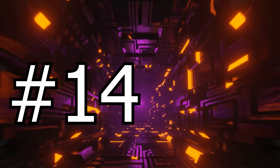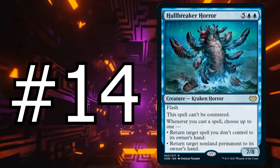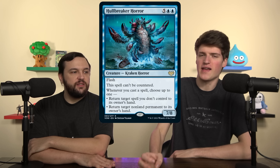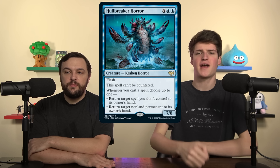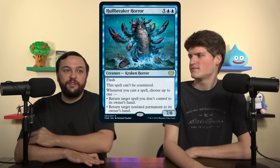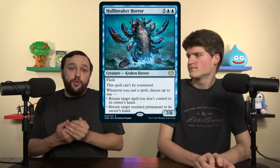Number 14 — I think we sold this one a little short in the set review, so we're going to clear that up right now. It's Hullbreaker Horror. Five blue blue for a 7/8 kraken horror with flash. It can't be countered, and whenever you cast a spell, you either return target spell you don't control to its owner's hand, or return target non-land permanent to its owner's hand. We gave this like a D in the set review, but we think it's more like a B where, when you build around it in a counterspell-heavy or flash-heavy deck like a Nymris deck where you're slinging a million spells and cantrips, this is a really good finisher.